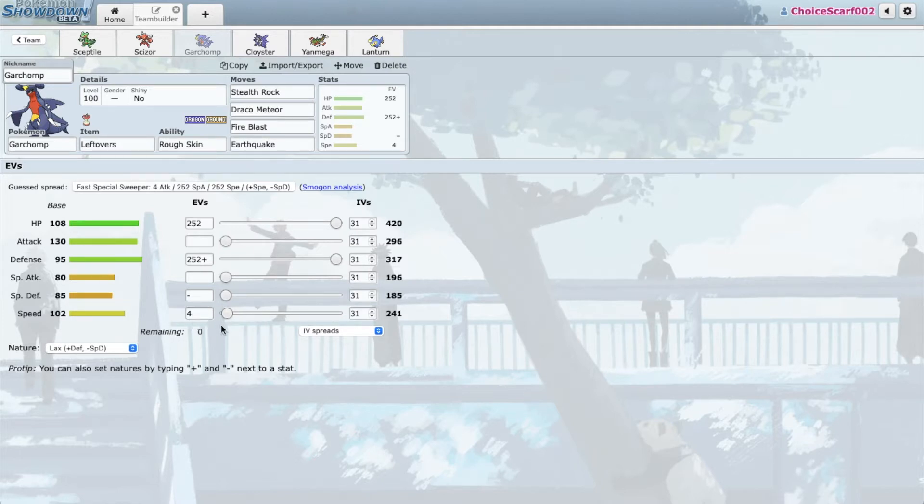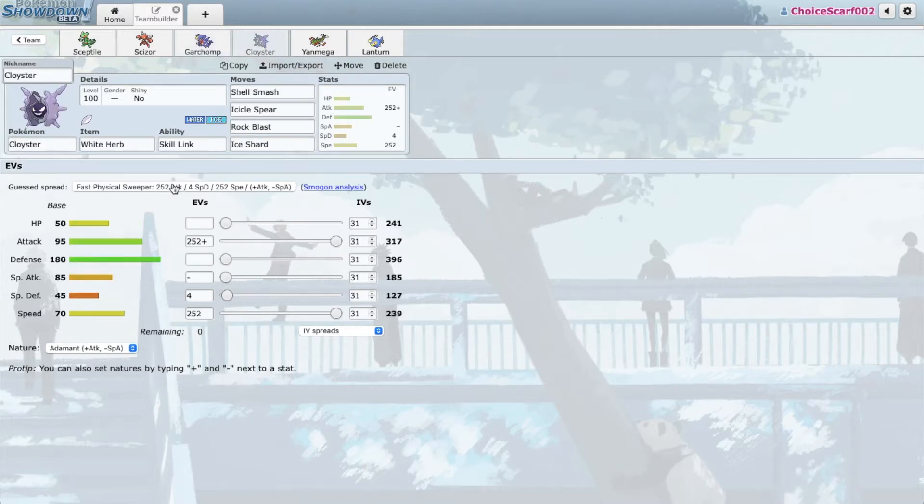Tank Garchomp has four extra EVs in speed to outspeed max speed Empoleon. We have Fire Blast for Scizor and Earthquake which, even uninvested, does a lot of damage. We have Cloyster with Shell Smash — one of my favorite Cloyster sets coming back from the Rapidash video. Of course I have Ice Shard to out-prioritize fast Ice-resistant mons like Lottie and to completely nuke Breloom.